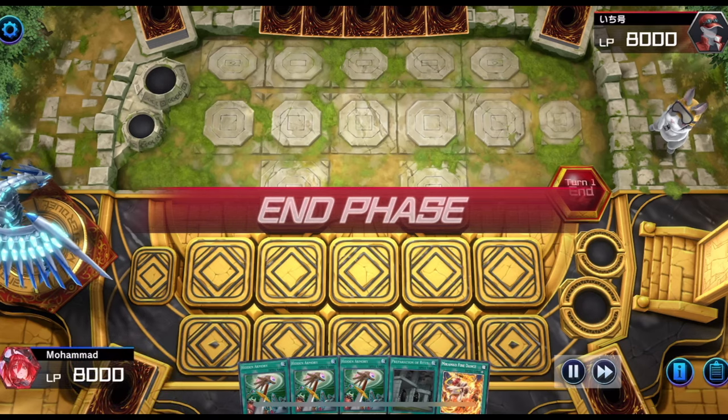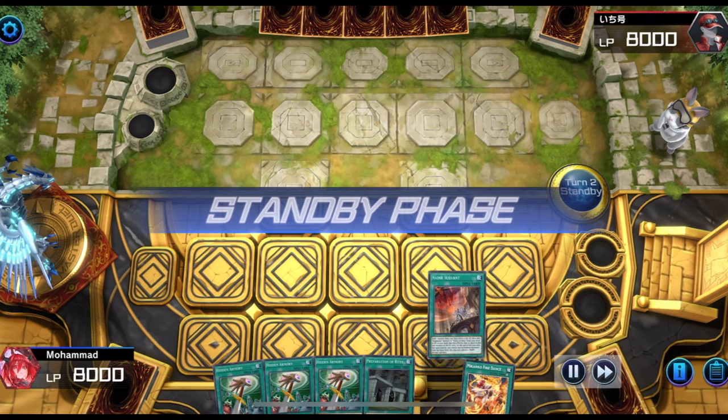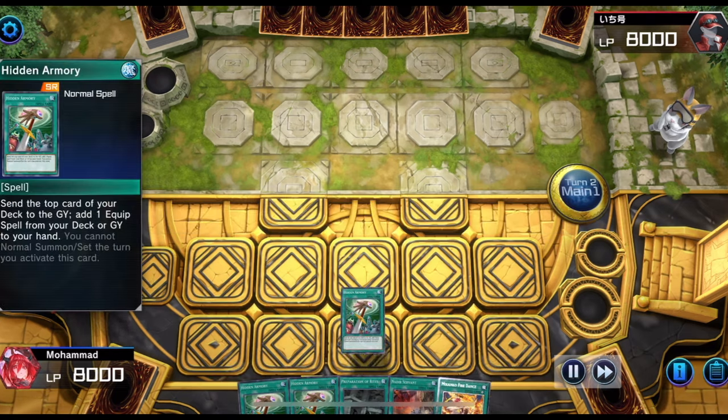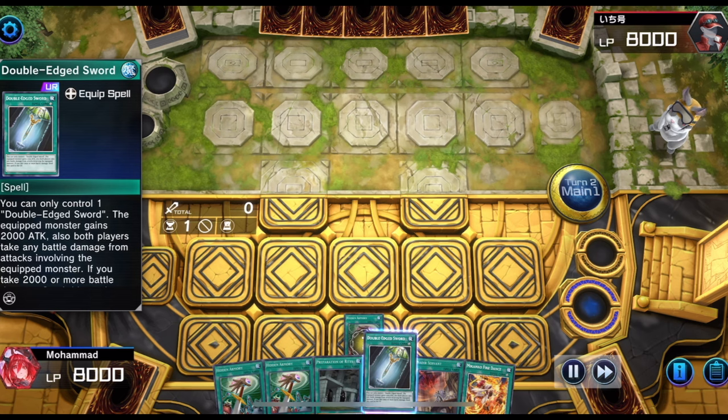Here's a ranked replay: I won the coin flip and made my opponent go first. He knew I'm playing Makanko so he passed turn without summoning a monster. This is why you should memorize the combo to OTK even when there's no monster on the opponent's field.